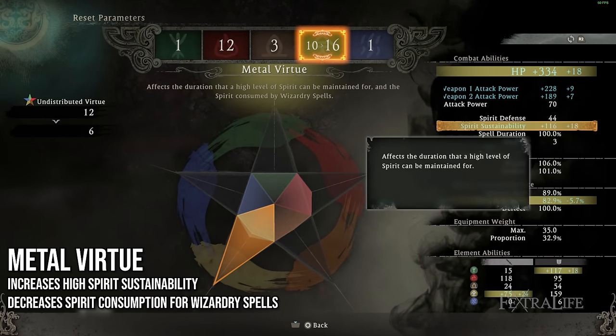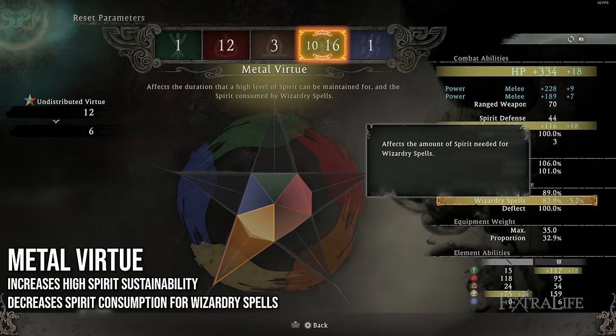Next up, you have the Metal Virtue. This firstly gives you spirit sustainability — increasing the duration that your positive spirit lasts before it starts to go back to neutral. So if you're someone who attacks infrequently and isn't always in melee combat, and you've built up some spirit you don't want to go away quickly so you can use it to cast spells, this is important. Combined with that, it also reduces the spirit consumption of your wizardry spells, allowing you to cast spells more easily. So if you want to make a spellcaster build, this is a great attribute for you.